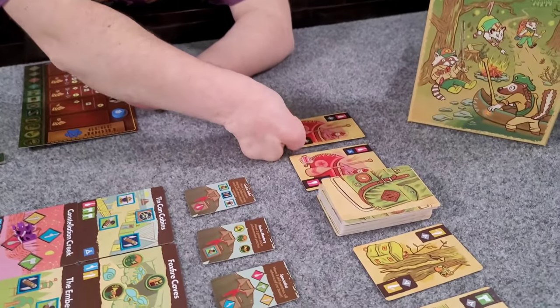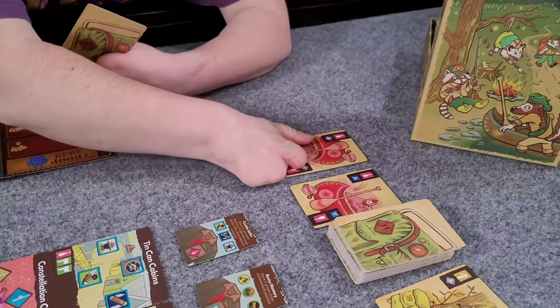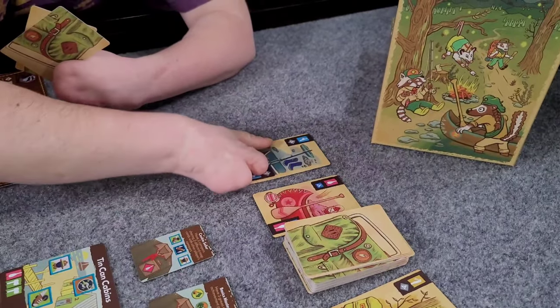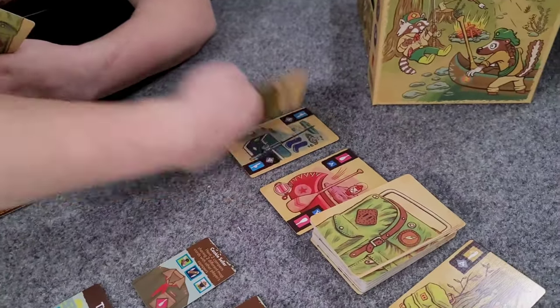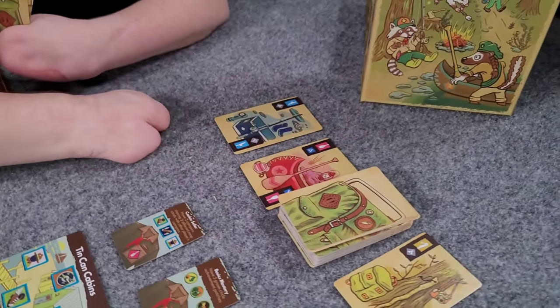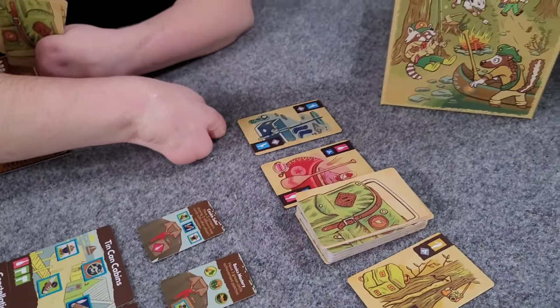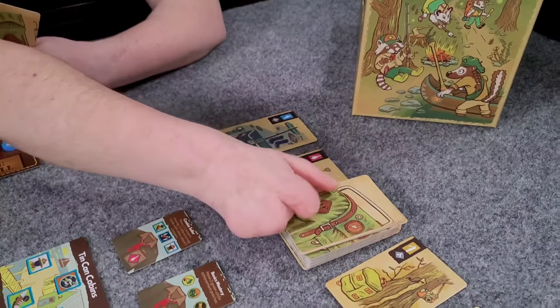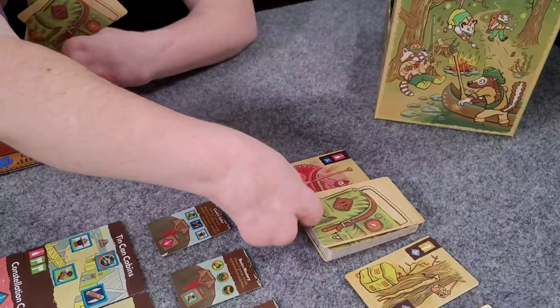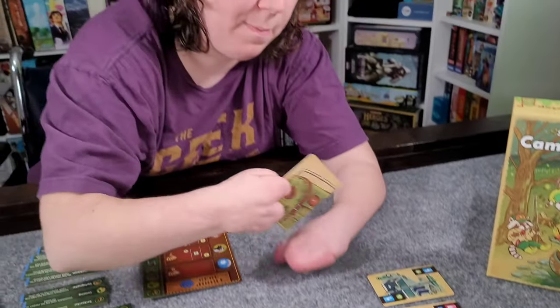The draw pile refills as soon as you draw a card. So if I take a card from over here, this would refill and I'd have my choice. Once you've decided to draw from one side of the draw pile, you have to continue drawing only from that side or from the top of the deck — you can't switch over to the other side mid-draw. So that's one thing you can do: draw two cards on your turn.